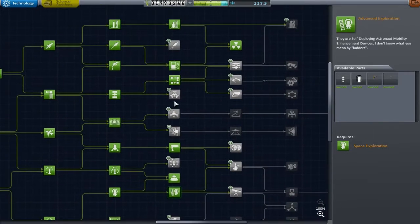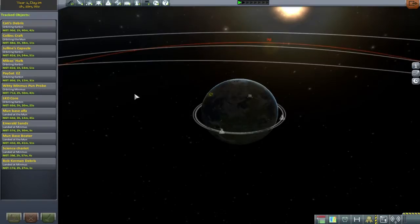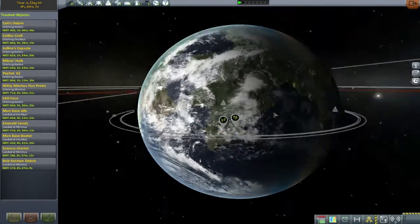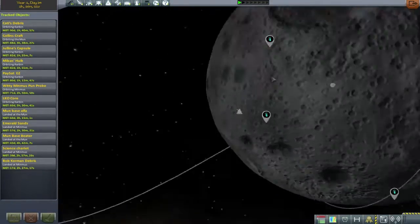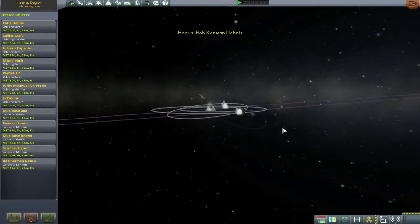I started looking through some science options and realized I really don't have the technology to be trying to do a viable SSTO. So I'll go and have a look around the map to see if there are any contracts with scientific targets out there, but there's not really much going on.